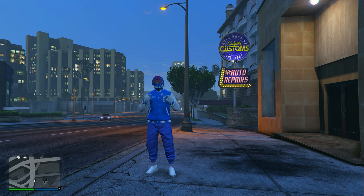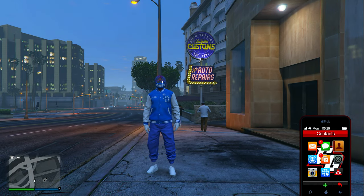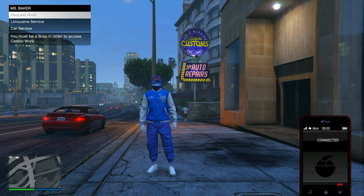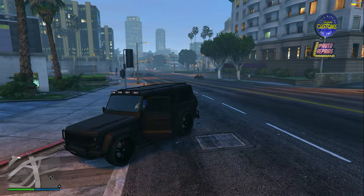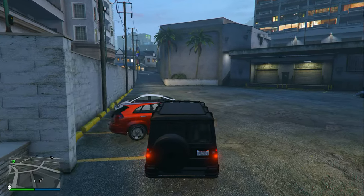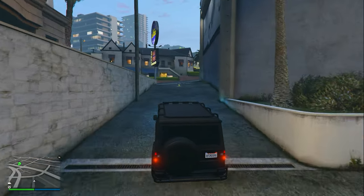For the very last secret vehicle I'm going to show you how to find the Dubsta 2 — honestly one of the coolest looking secret vehicles. Come over to this exact LS Customs in the middle of the map, then go to your contact list and call Miss Baker. She gives you three options — choose the Car Service option. Select the Dubsta from the available cars and it spawns right next to you. Get inside the Dubsta and drive it into the parking lot of the LS Customs, then ram every single car parked inside that parking lot.